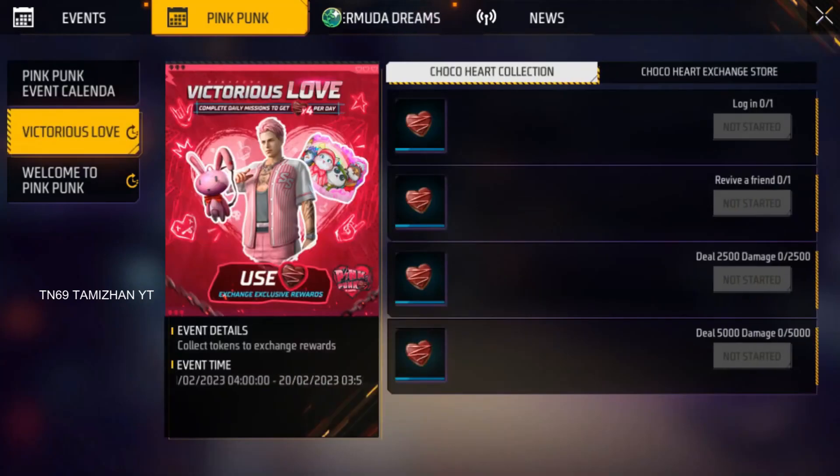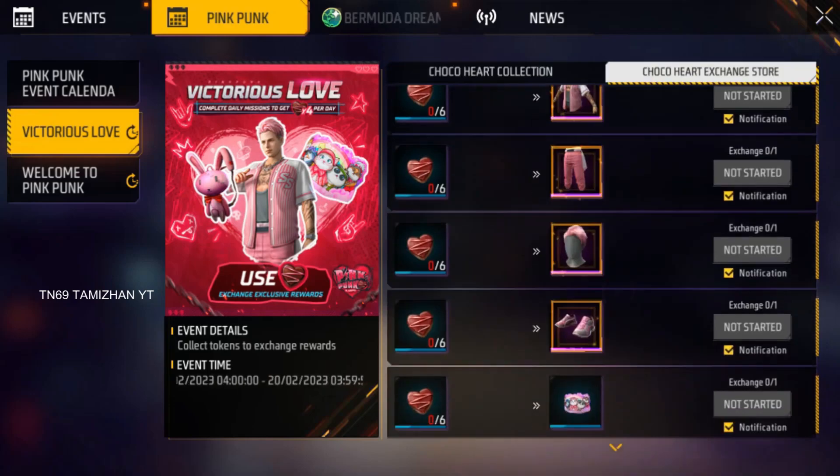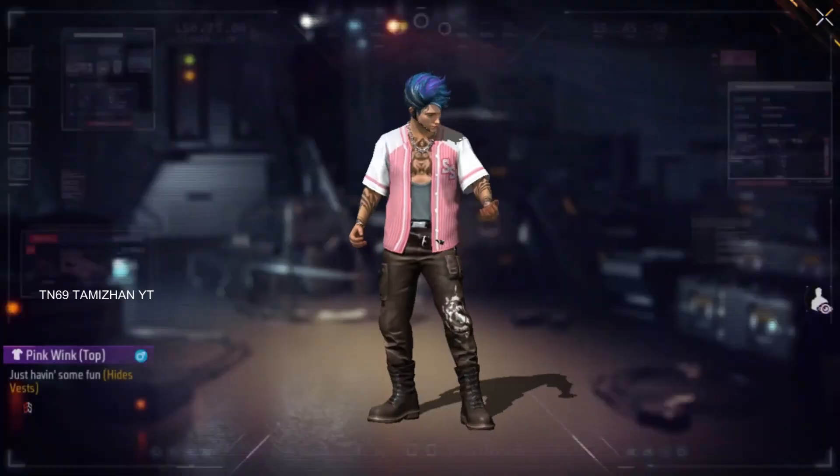As usual, we will have a task to collect the heart-shaped tokens. We will have free rewards to use these tokens. In this event, we will have a male bundle, full and full of pink.